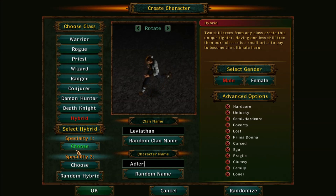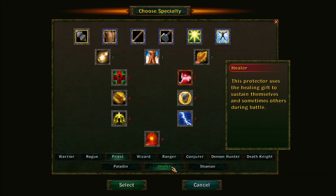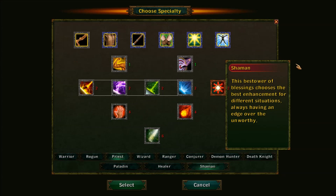If we go over to the Priest, we can see the three skill trees: Paladin, Healer, and Shaman. These are its entire skill trees.